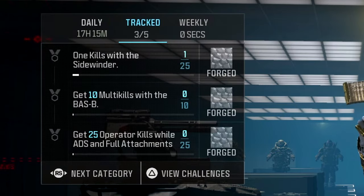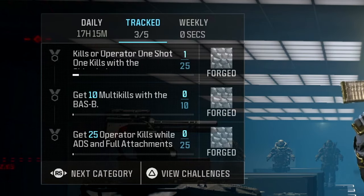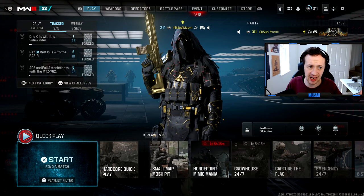So tracked challenges over here: we've got to get 25 one-shot-one-kills with the Sidewinder, 10 multi-kills with the Baz B, and then 25 ADS kills with full attachments with the MTZ. These could not be easier challenges pretty much. The Sidewinder one-shot-one-kills is just play hardcore, get 25 kills, get out of there.